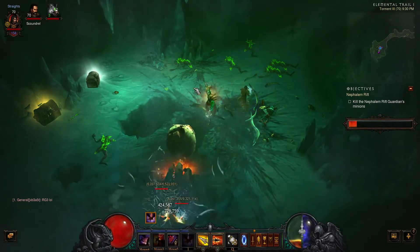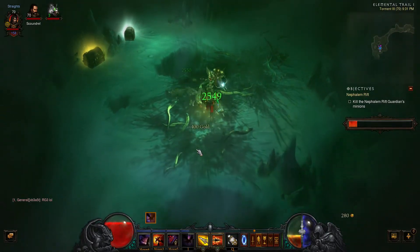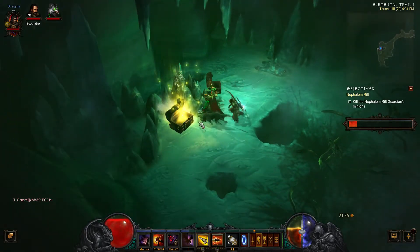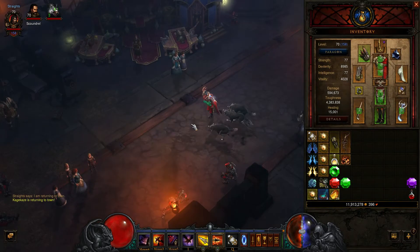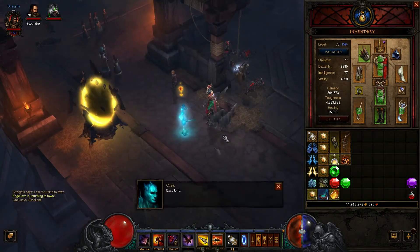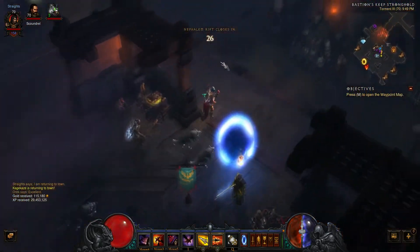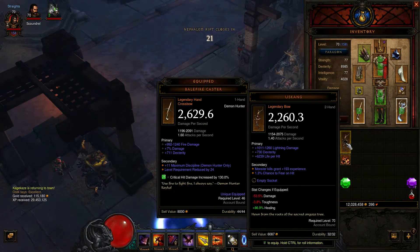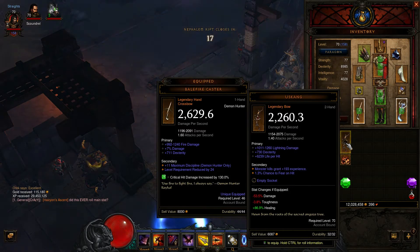So I'm going to go ahead and finish off this rift, and hopefully show you what it's like to get a greater rift keystone. No luck so far regarding getting a shard fragment to show off, but that did allow me to remember one thing I wanted to show — the ability to compare items without sockets.